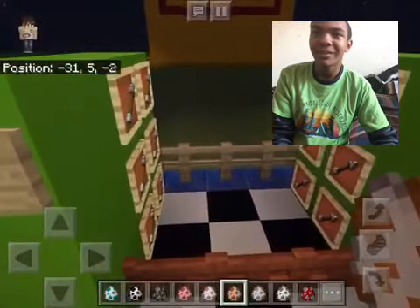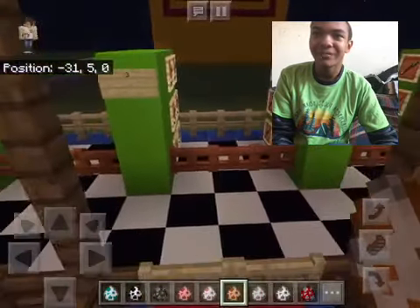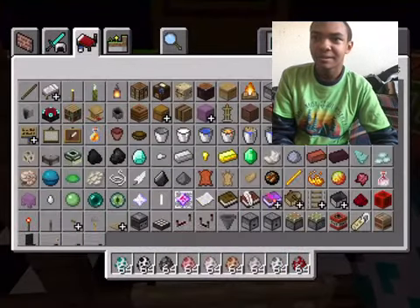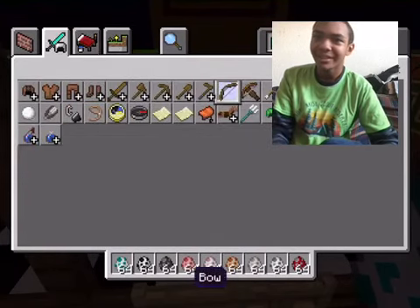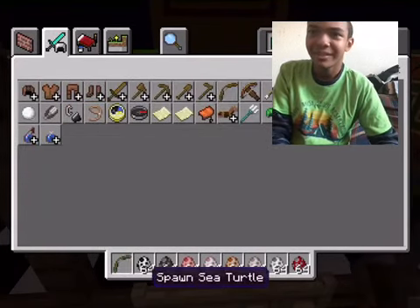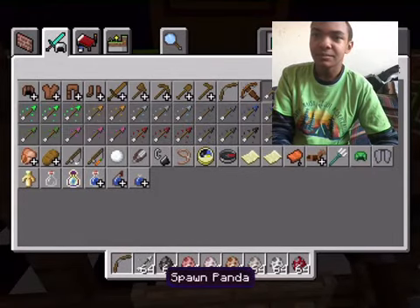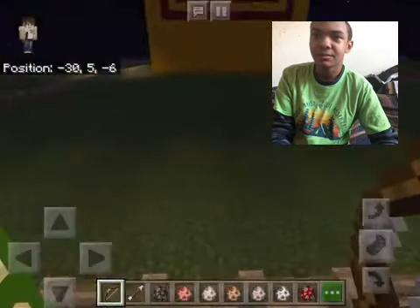So I always tend to mix up my words. First of all, you have to get your bow somewhere. Let me go to my inventory here — yes, inventory, not account, I don't know why I said that. And also use some arrows — irregular arrows. Here we go, and then I'm going to shoot the target.